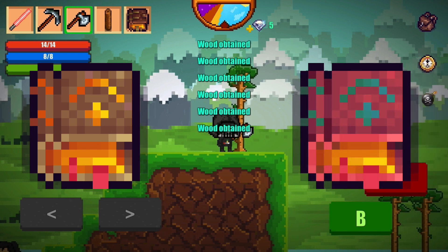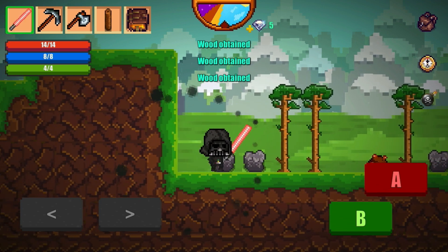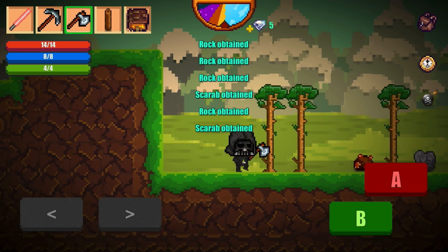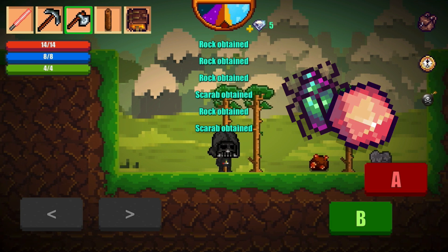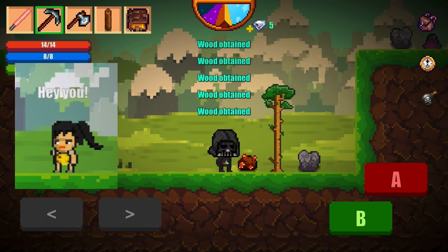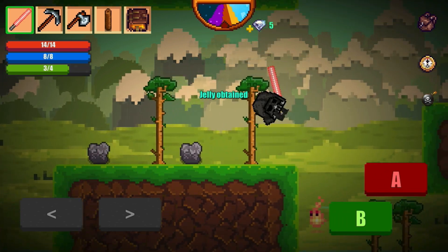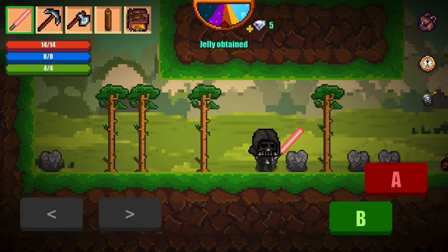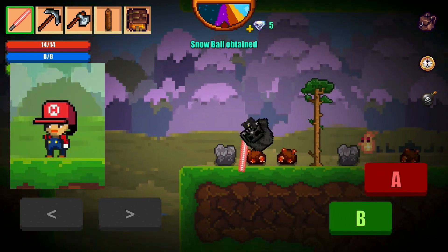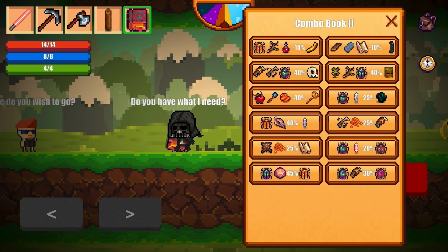Next, get Combo Book 1 and Combo Book 2. These books raise your crafting rates by 50%. While mining or chopping anything in your path, collect scarabs and jellies — you'll need a lot of jellies for the Miffy quests. The first quest requires 10 jellies and rewards Combo Book 1; the second requires 50 jellies and rewards Combo Book 2. If you're unlucky with jellies, buy them from the plumber for 1,500 coins — it's not that much.